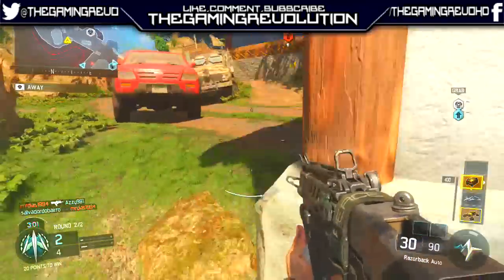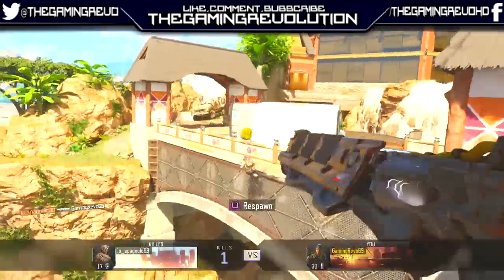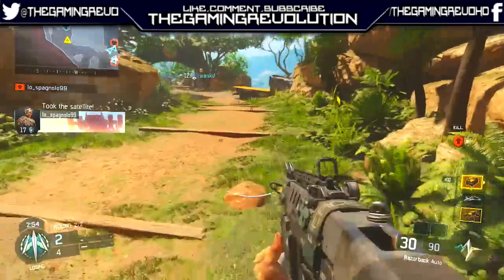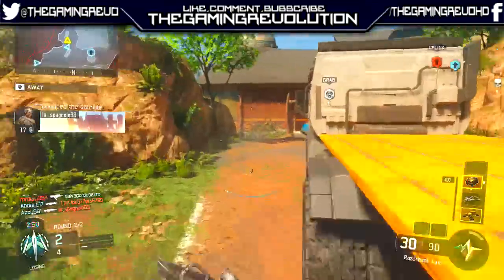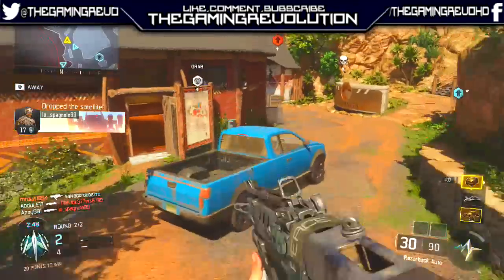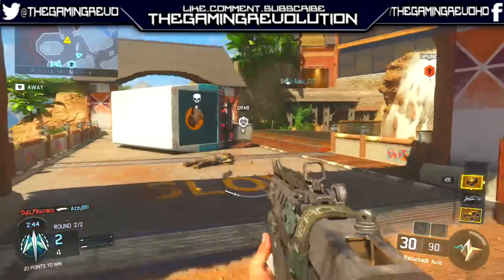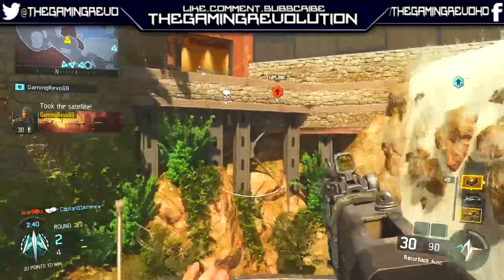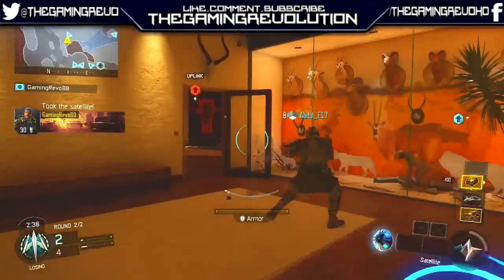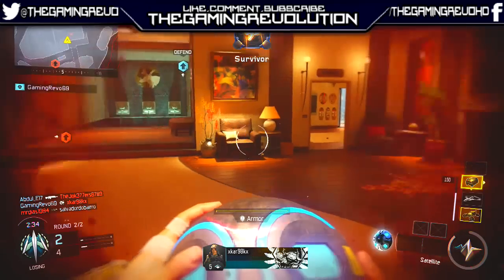Moving on to perks: first I've gone with Six Sense for Perk 1. You're going to want Six Sense on pretty much all classes — it's by far the best perk because whenever there's an enemy near you it will highlight red on the mini-map and show you the general direction they're in. So if someone's sneaking up from behind, you can quickly turn on them and take them out.